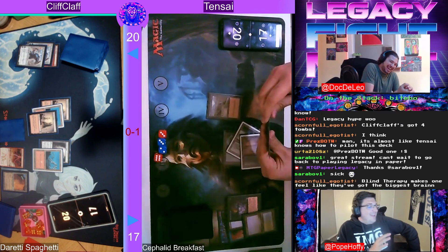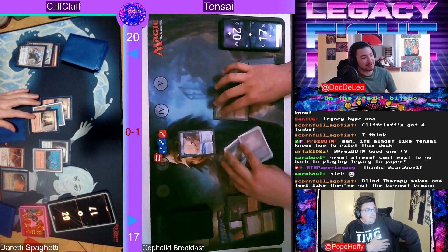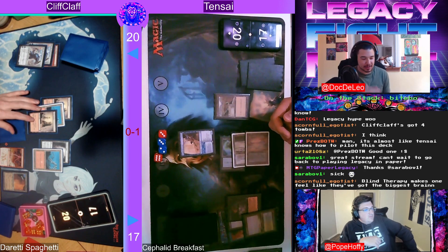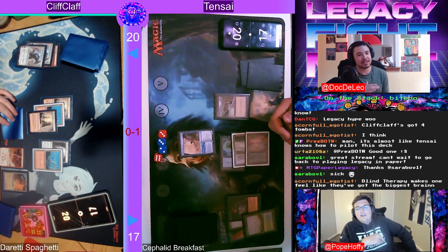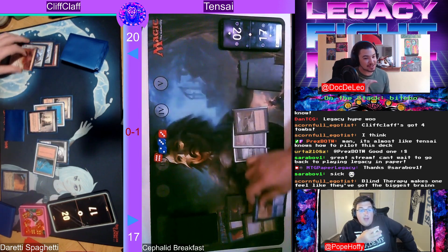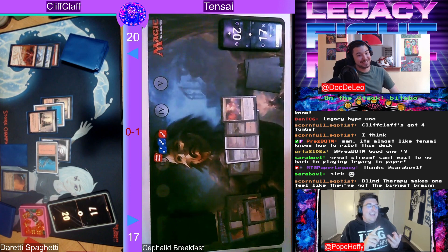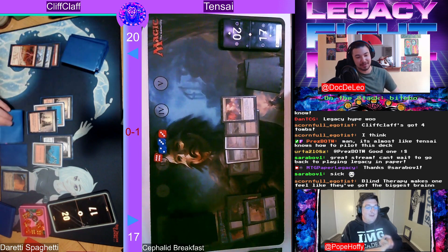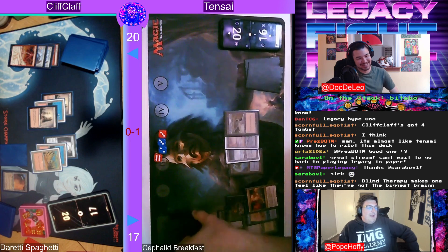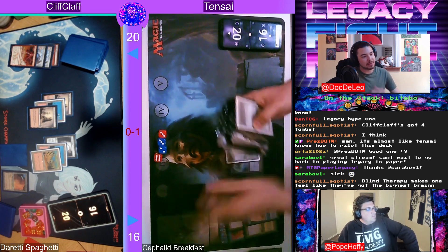Blind therapies make you feel like you have the biggest brain. That's the reason Cabal Therapy will never get printed into Modern — you can leverage your creatures effectively to sacrifice it, but you can also completely turn the tide of a game with a single one-drop spell. I play Thoughtseize and hate it, I play Cabal Therapy and hate it. The card where you double it and stack it to play it three times and strip a hand — especially as a combo player, I hate it. But it will never see Modern play.